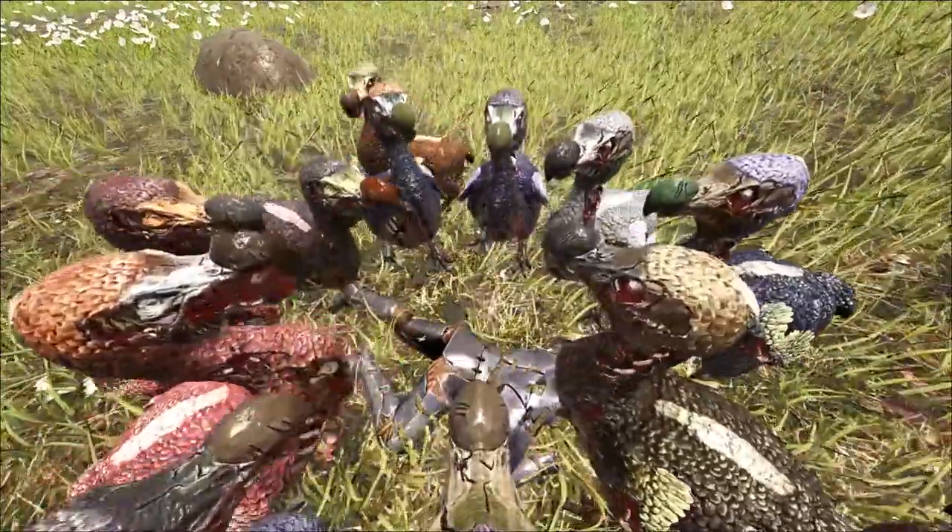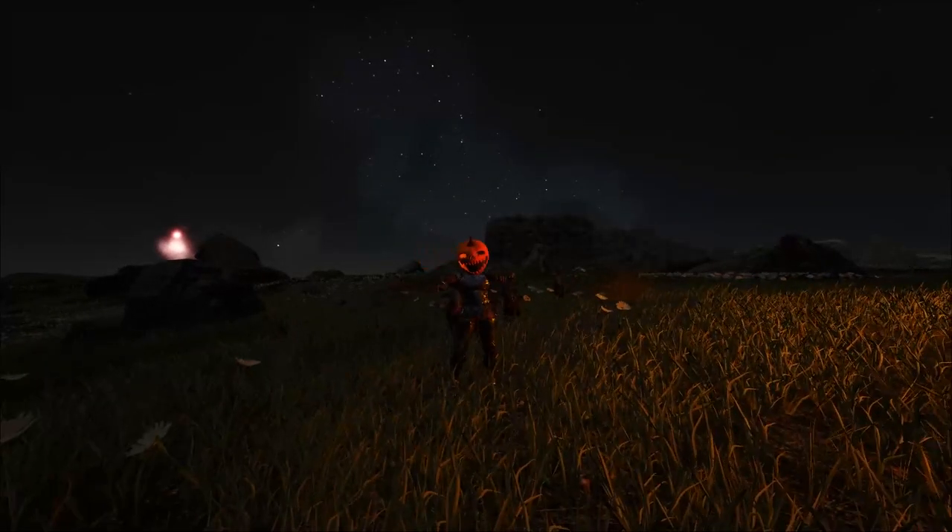To get dino skins, you will need to head out and kill ghost dinos. They drop skins for you to put on your little buddies.